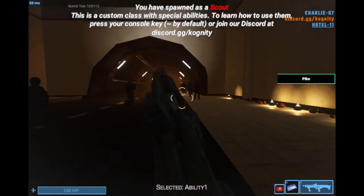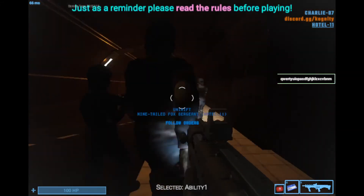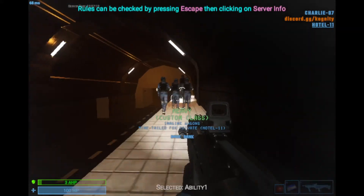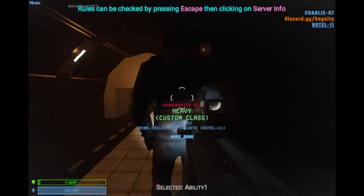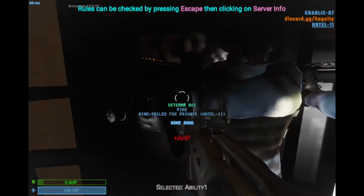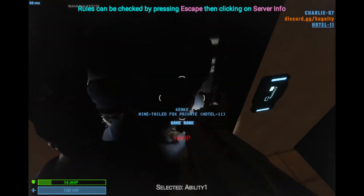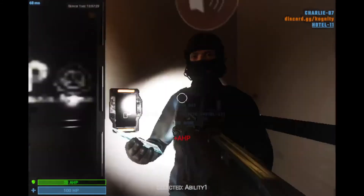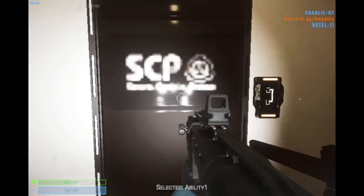There are different roles in SCP Secret Laboratory. The roles are who you play as. The starting roles are Scientist, Guard, SCP, and Class-D. There are other roles, but those are the ones you spawn with at the start. I'll talk about the roles you can become later in-game.